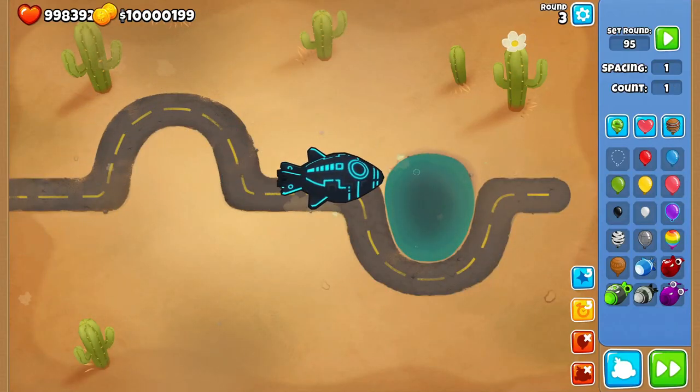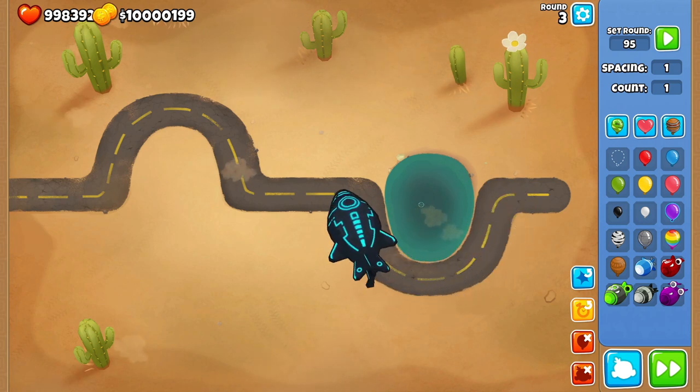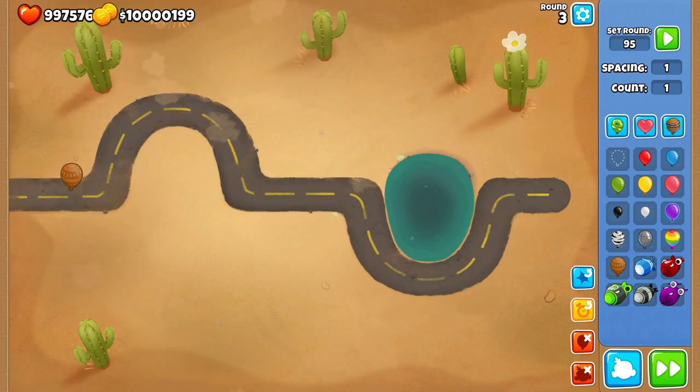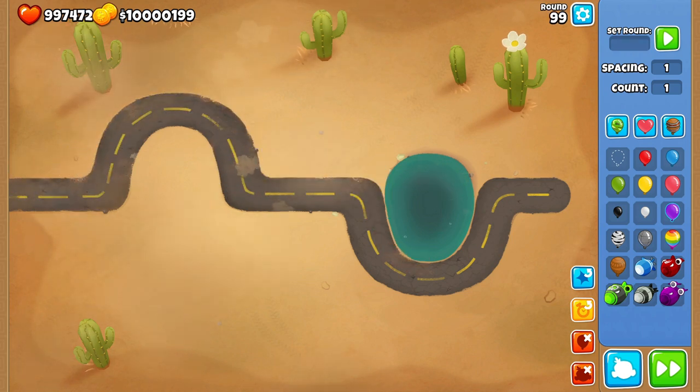DDTs are high tier mobile class balloons with 400 HP, Camo Balloon properties, and possess lead and black balloon types. The speed is also relative to a ceramic balloon, making them really fast. DDTs come out at round 90, 93, 95, and 99.